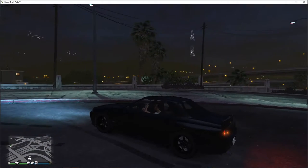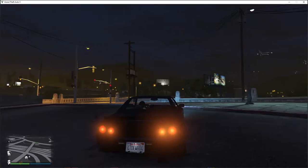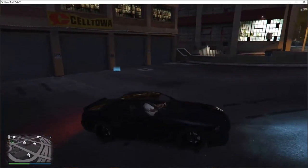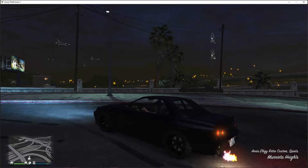Next up on the list is Tekashi's Nissan Skyline R32. I still have to put on the spoiler once I level rank up more. But it's basically just a black Elegy Retro Custom. So this is what it sounds like.